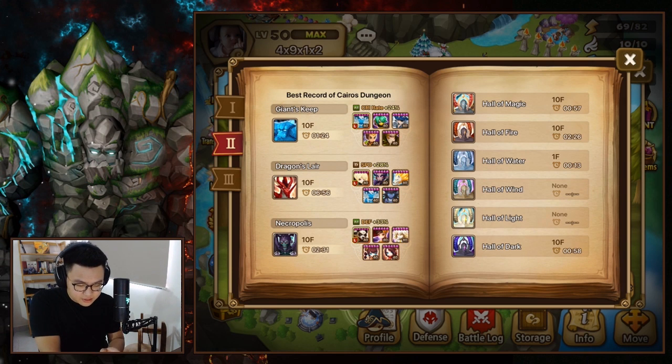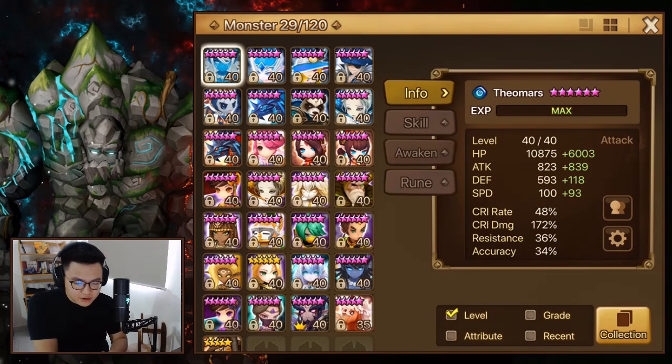I also recommend he use Twins to farm Dragon because he has Twins and he's not using them on his Dragon team. When I look at his account, I've stored all the monsters that are not good for RTA. There are five key units: Peder for immunity, Hardthog for CC, Molong for CC and damage, Verat for CC, and Platy for CC, damage, and sustainability.